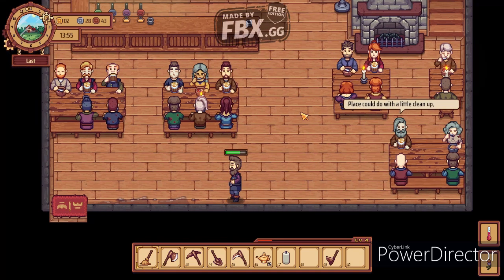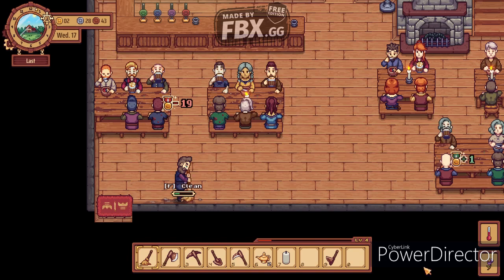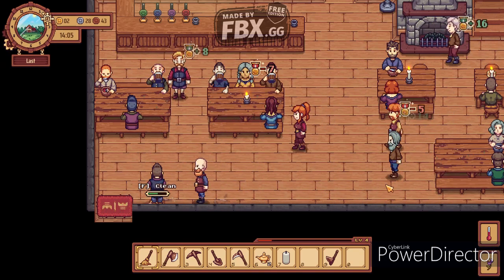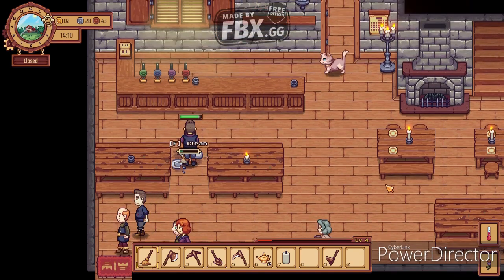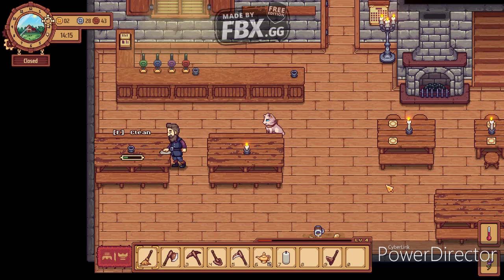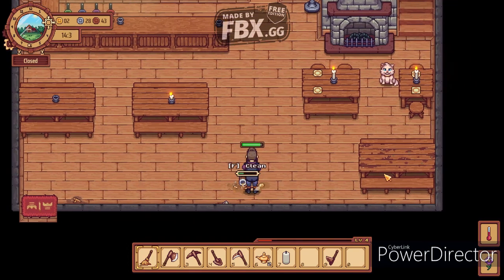Some people are nice, some people are mean because it was filthy. That's the problem - you need to manage it all at the same time. The more tables you have, the more people come. But look at the amount of money we have in the top left - it's amazing. You need to juggle this until you reach about level 10 of the tavern so you can buy employees - not people - Jesus Christ.